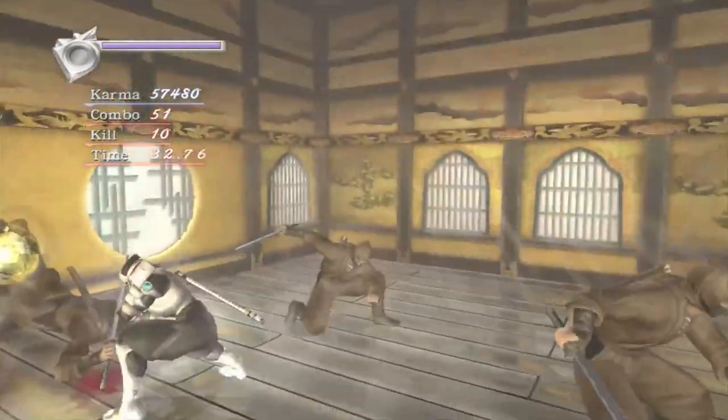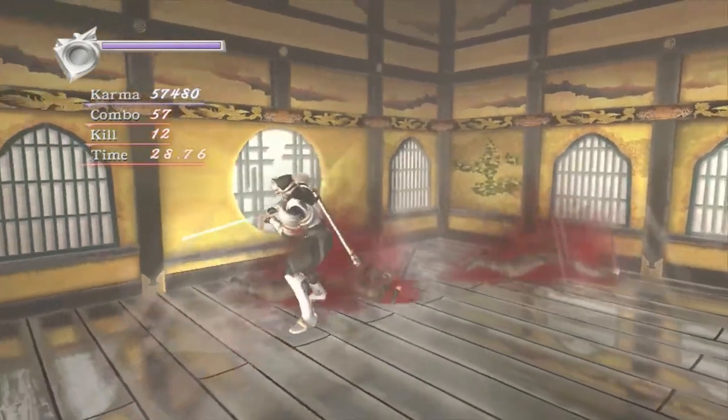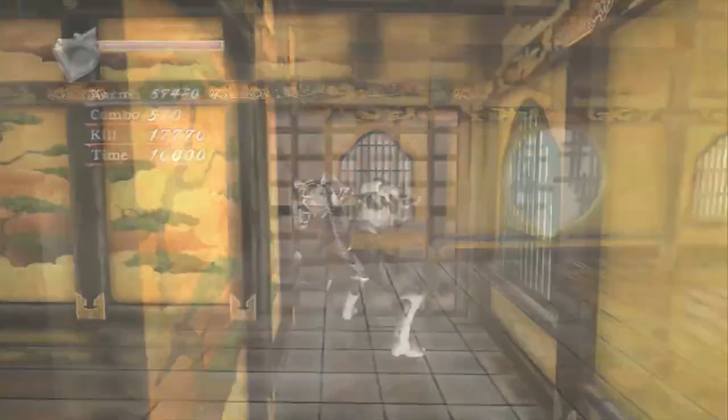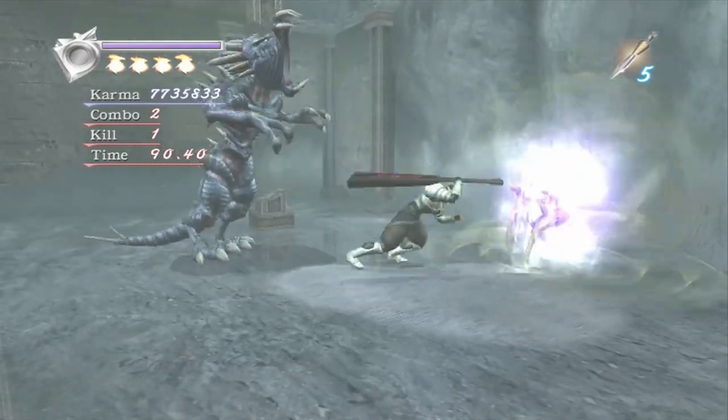The limited camera control in NGO4 does act as a bit of an indirect buff for the projectile enemies as well, because you can't keep guys off screen like you can in NGB. There are some minor nerfs in Black though if you compare the same two modes — for instance the Magma and Ice Fiends don't show up in the same places as they do in NGO4, and due to their increased damage in 04 this makes Black a little easier in this regard.